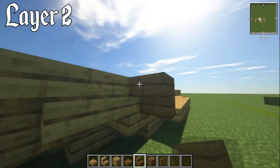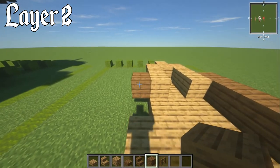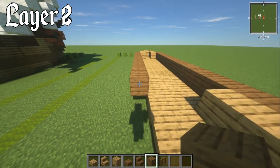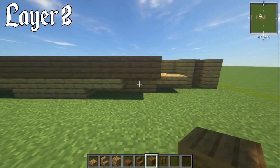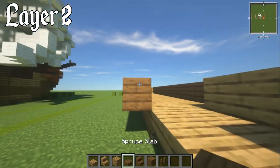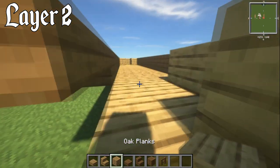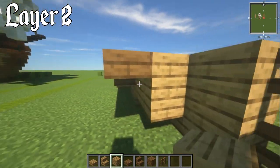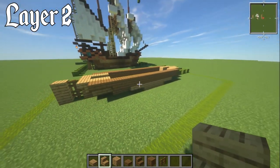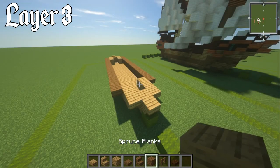Behind the gap, have two blocks of oak planks, then an upside-down oak stair, then an oak plank block. Add a spruce fence on top and an oak plank block directly on top of the last rudder piece. This gives a nice oak and spruce striping effect — that's why I went with it, it's a bit different from other ships hull-wise. Do the same on the other side.